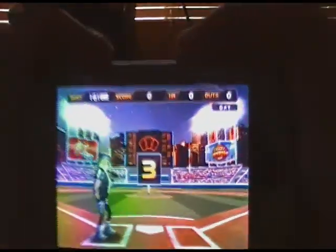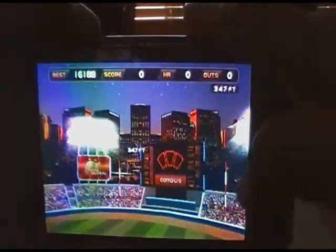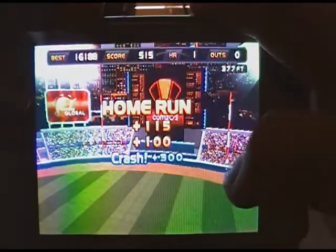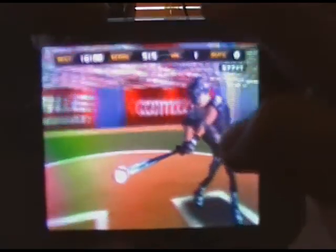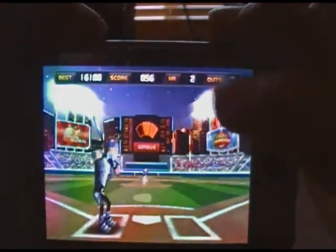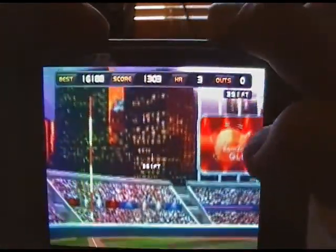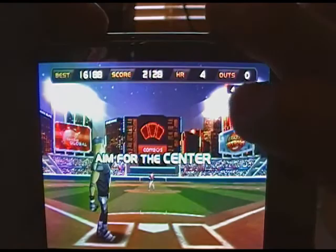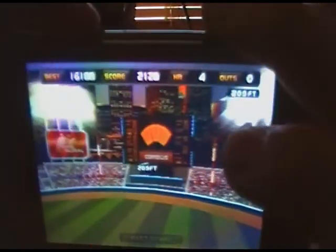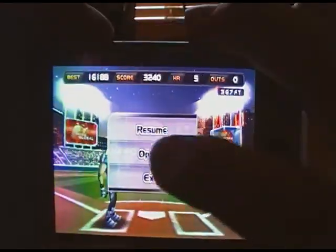I'll show you guys arcade mode and then a matchup. The point of the game is just to hit the ball out for a home run. That was a crash — you get extra points for that, and for pole hits and so on. Read the help section to learn more. One out deducted — the game ends when you get 10 outs or fouls. Your best score, current score, home runs, outs, and how many feet you hit the ball are all shown. And that's a bullseye! Tap the pause menu to resume or exit.